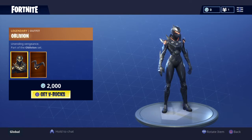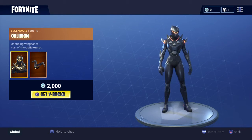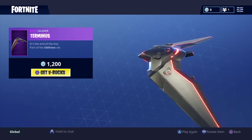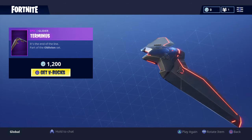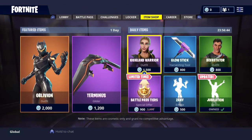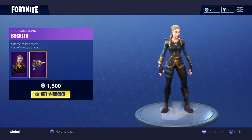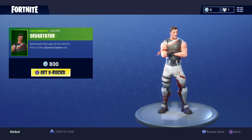I don't really think it looks as good as it did when it was first leaked. The glider is called Terminus — it looks pretty good with the omega, I could see people using this. It is 1,200 though. And the Highland Warriors back bling — absolutely devastating.